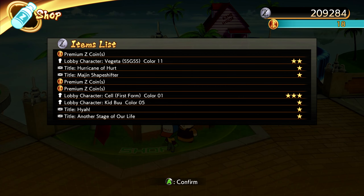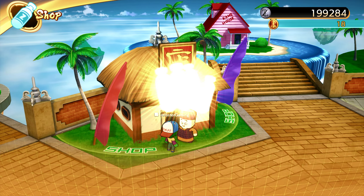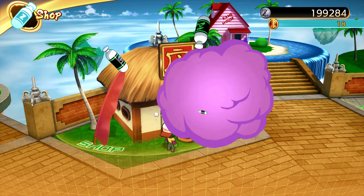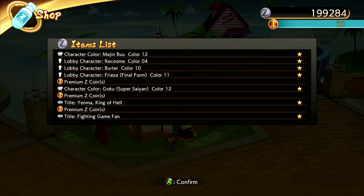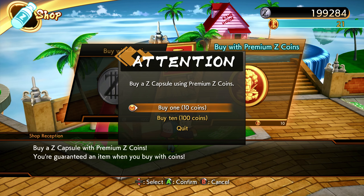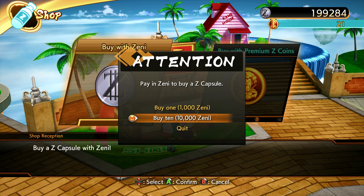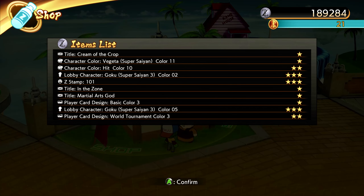We're probably gonna get to 20 premium coins at least. Three-star Cell First Form color 1 — nice. I'll probably wrap it on this one. Yeah, lobby character four — those are all one-stars, that's trash. We're gonna save up and buy 10. Let's buy two more packs. A couple three-stars: Goku Super Saiyan 3 color 5, Z stamp 101, and Goku Super Saiyan 3 color 2.